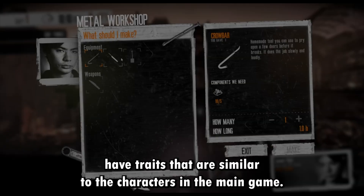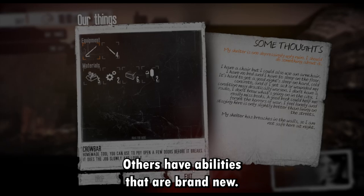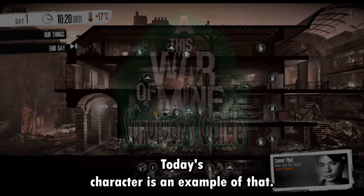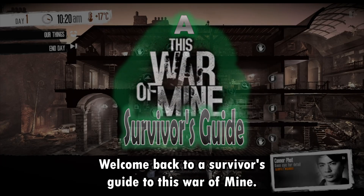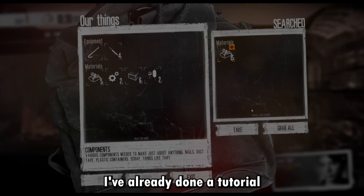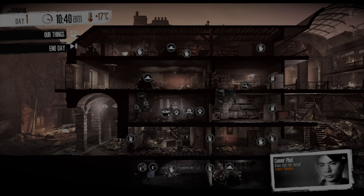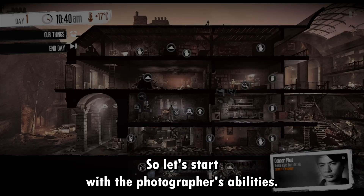Some custom characters have traits that are similar to the characters in the main game, while others have abilities that are brand new. Today's character is an example of that. Welcome back to a survivor's guide to This War of Mine. Today we will be looking at the photographer. As with all these custom characters, I've already done a tutorial on making them, so check that out if that's what you're after. So let's start with the photographer's abilities.